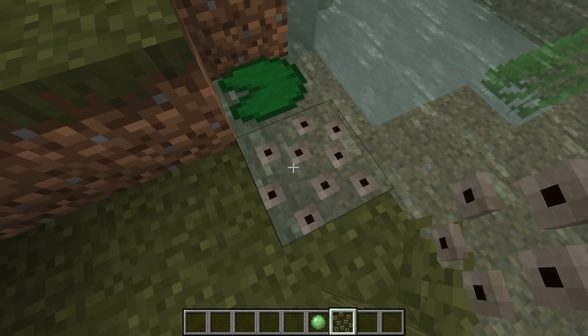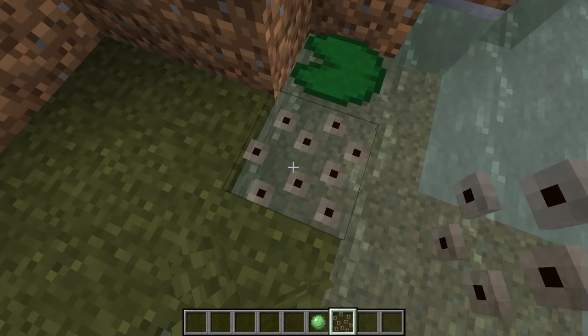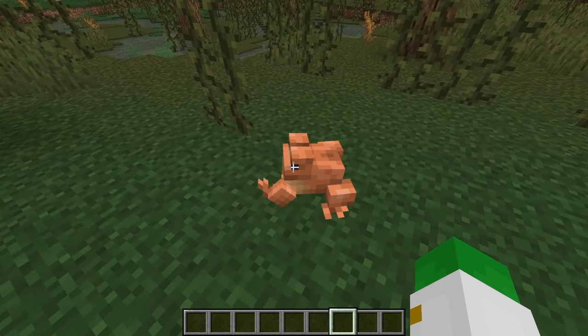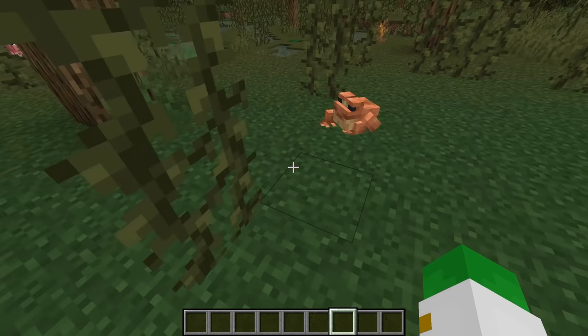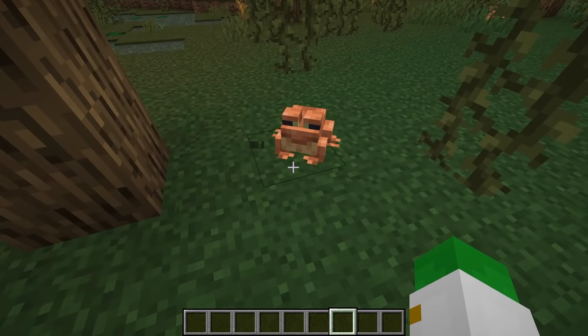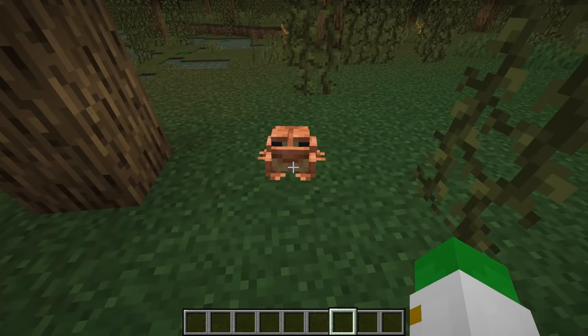You cannot get the frog spawn block in survival in your inventory — you can only do that in creative mode, as silk touch does not give you this item when breaking the block. The main difference between breeding frogs and turtles is that turtles can be bred again and again infinitely, but frogs have a standard breeding timer so you cannot breed them right after they've already bred.